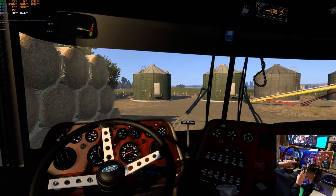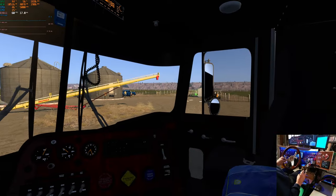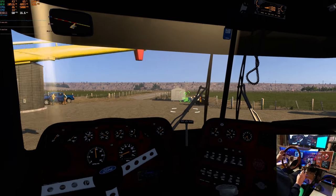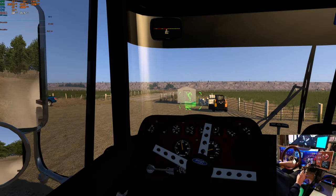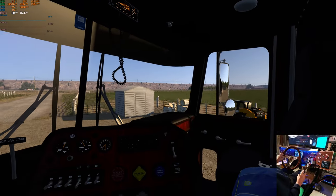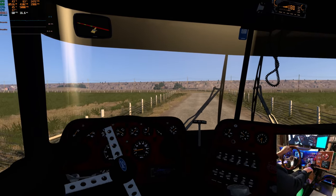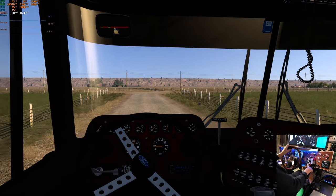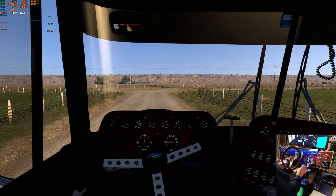We've got a nice wood grain on the dash in this truck. We're running an engine that was pretty much super common in this truck — a 3406B.